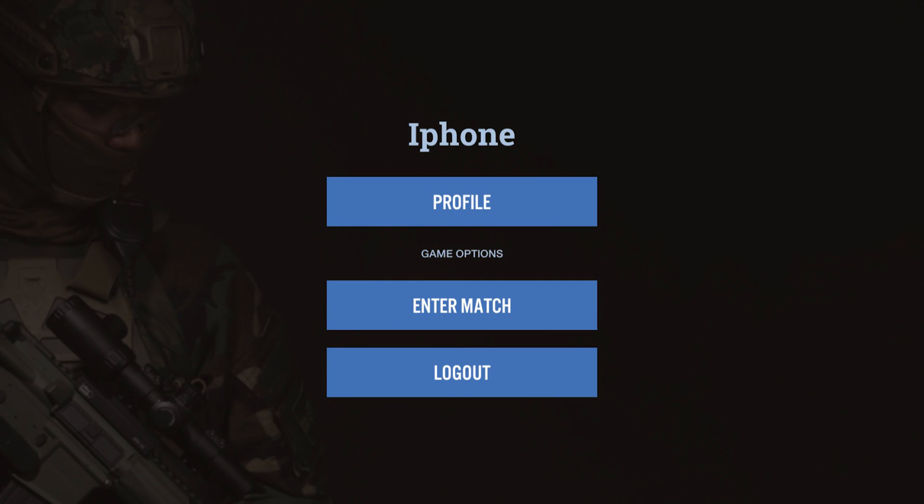Now that we have basic info on what the app is and what it does, let's go over it screen by screen. The first screen you'll see on the Blue Fox Tracker is going to be the home screen. Where it says iPhone, this will actually be your profile name. Then you have the profile button, under that enter match, and then of course log out.